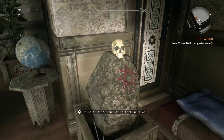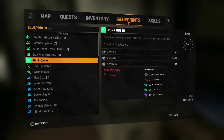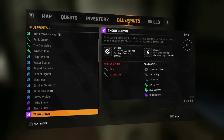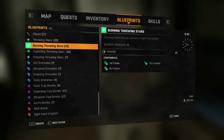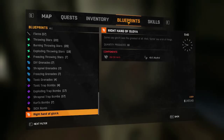There it is — the Right Hand of Glover blueprint. Pick that up. It's an orange rarity blueprint, so it's quite a rare and secret one. It's pretty easy to make though: you just need a load of herbs and alcohol, and then you can make 10 bombs out of it.